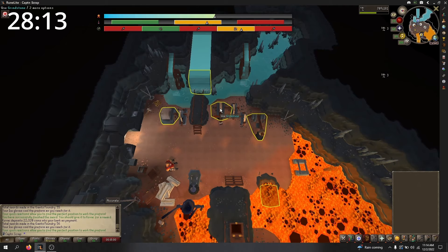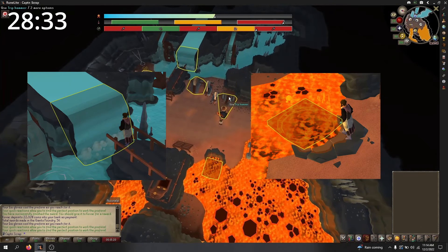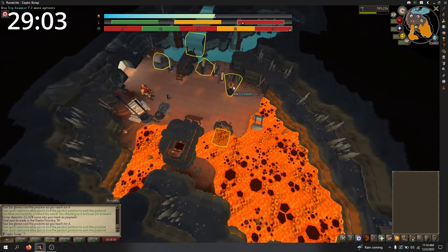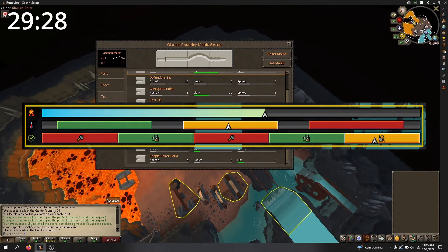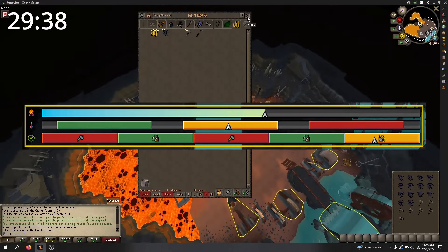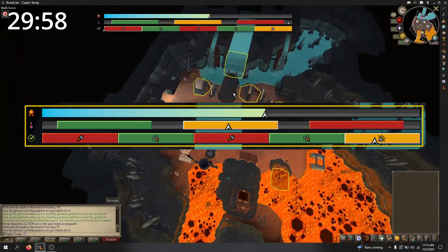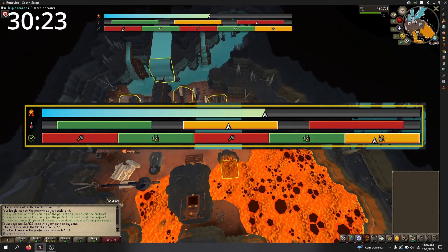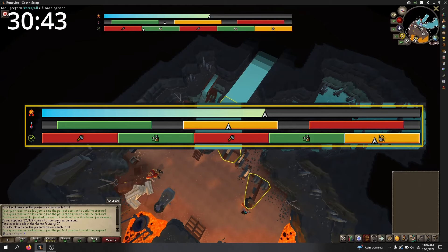You will typically need to adjust your heat level with the lava pool or waterfall at least once per tool use, unless you get a sweet spot proc. Sweet spot procs happen exactly twice per sword at completely random intervals. When one occurs, a yellow box will appear over the three bars at the top — click the tool you are currently using to get a progress boost. Missing one isn't the end of the world; it will just take slightly longer to finish the sword. Definitely prioritize using the tools correctly over using the proc if necessary.